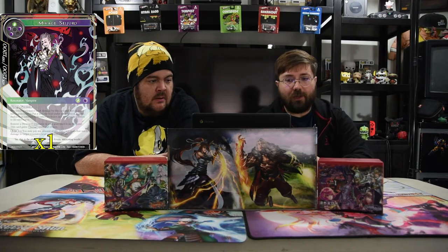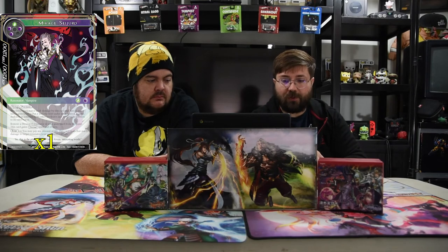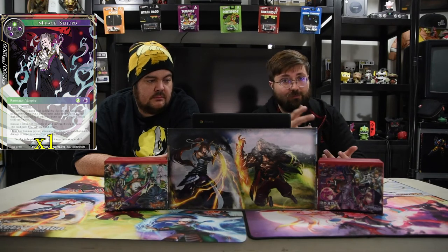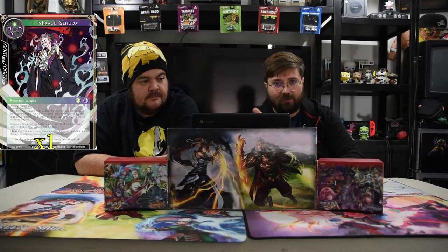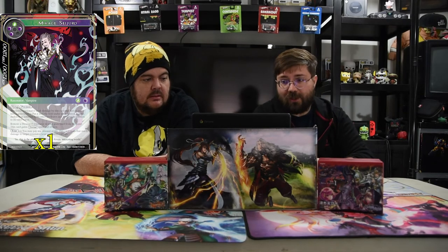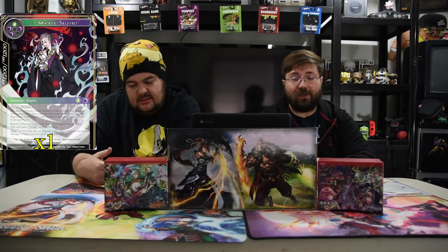And the next one is Makage Sudro. It's black, black, green, black — flying precision 12-12. Whenever a Resonator dealt damage by this card is put in the graveyard, put it on the field under your control instead as a Darkness Vampire. And then remove a Stranger Resonator from a graveyard from the game — this gains Eternal until a Return. Also, when it enters the field, you pay any amount of life to deal that damage to a target Resonator, so you can get that Resonator onto your field. And then with the other Makage, you gain life, so you don't actually lose anything. For four mana, you get to kill two dudes, or kill a dude and steal it. Anything that steals their dudes without giving them back when it dies slash gives extra power is just super strong.